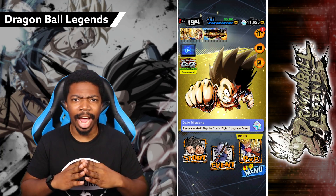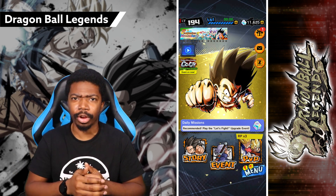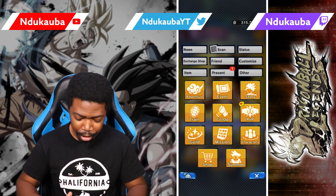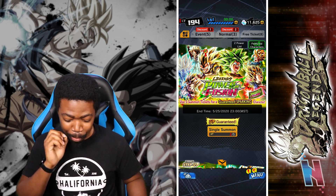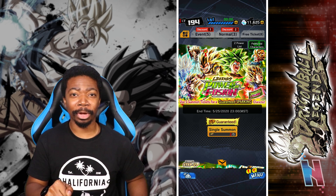The game updated and added a few new things. There's a new PvP mode where if you score really high you get more chrono crystals, which is nice. We do have the brand new banner — it's here. Legends Power of Fusion: Kefla is here.